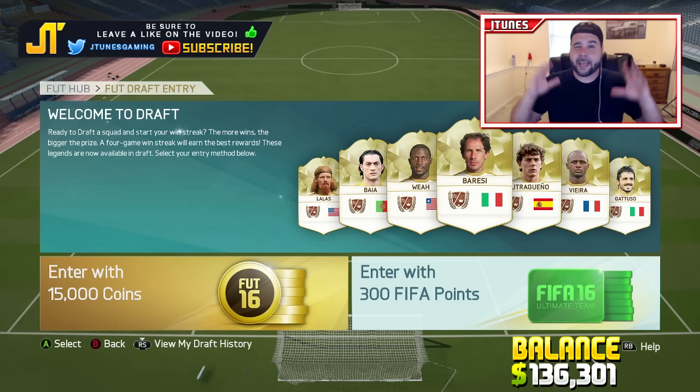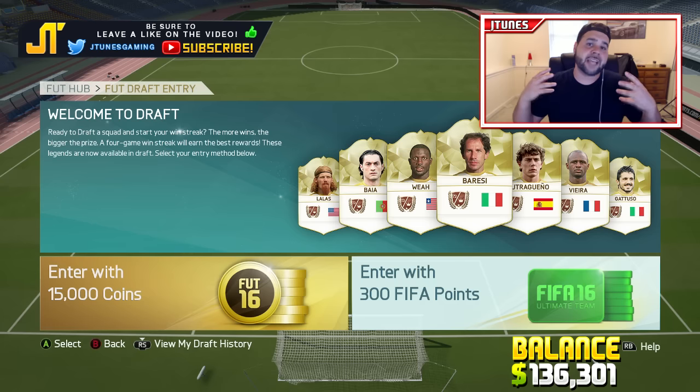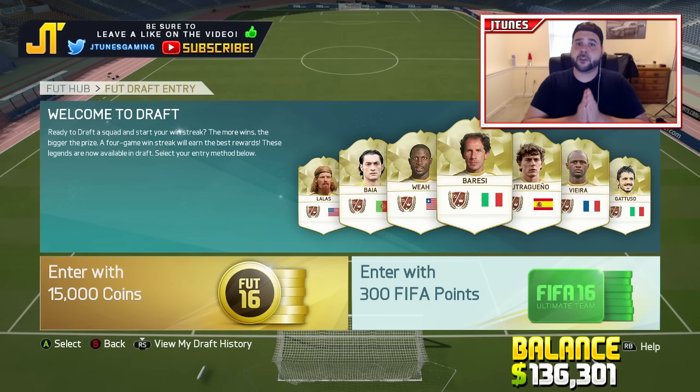I thought Striker Bale was going for 136k but I haven't checked. We're going to do one more draft just to see if we can get a little bit more coins. I need to know what player you guys want to go after next — leave that down below. We've gotten Neymar, we've gotten Striker Bale. This series is about seeing how many drafts it takes to earn enough for a certain player. I think this is draft 16 or 17.